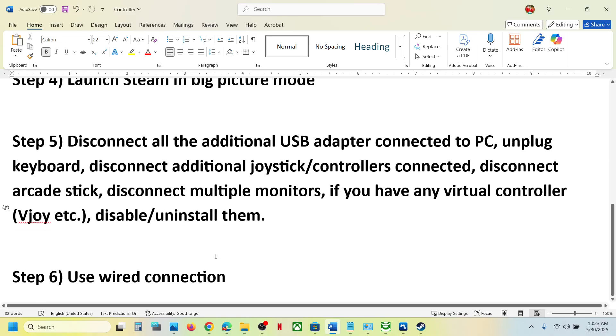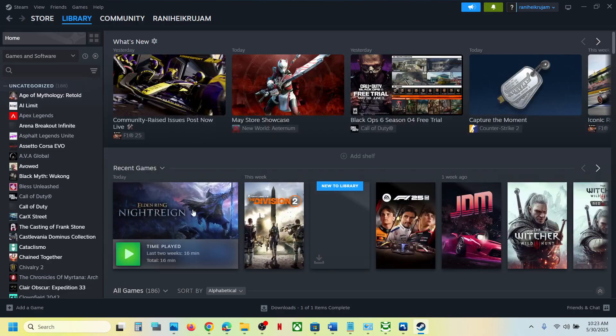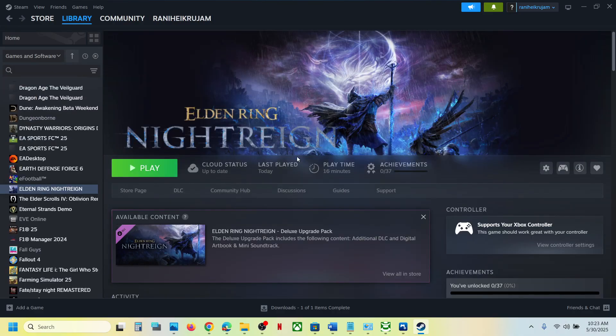The last step is to use a wired connection. If nothing is working, connect your controller using the USB cable to the computer and then launch the game and check. One of the steps shown in this video should help you get the controller working with the game. Thank you so much for your time — please like this video and subscribe to my channel.